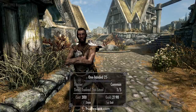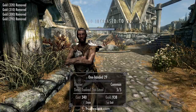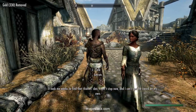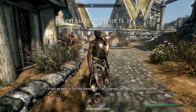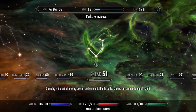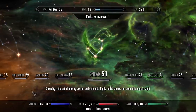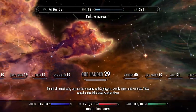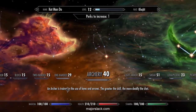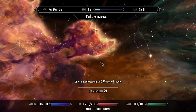Five times, please. That should level us up. I can get five more times at the very least. At the very least we can put one point into Armsman. Overdraw is up to three — let's start working on Armsman.